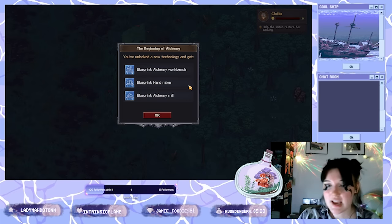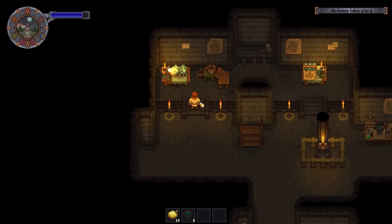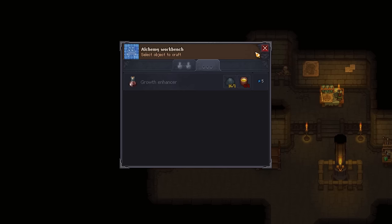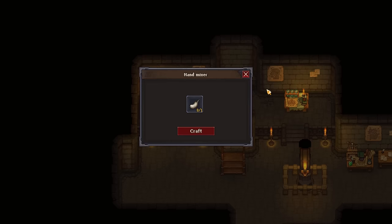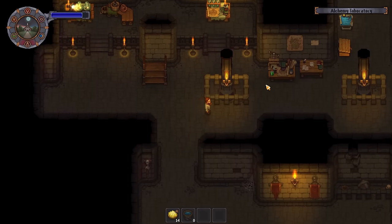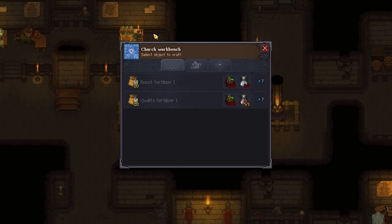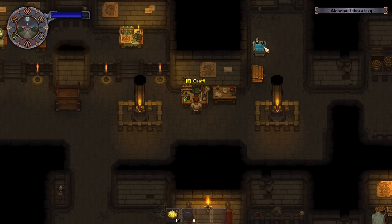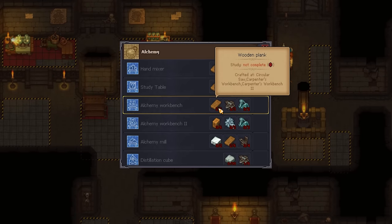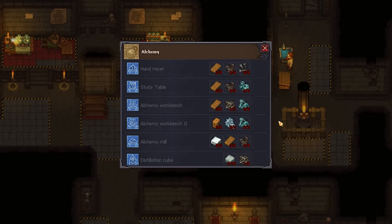Now the next thing you want to do is head down to the church basement, where you'll see some of the workstations we need. The first one to craft is the alchemy workbench, and then we also need the hand mixer. I'm focusing on Quality Fertilizer 1 here, as I think that's enough to get started — that's put together at the church workbench. When it comes to building materials, they're all pretty standard besides from advanced conical flasks, which I found a bit tricky to figure out how to make.